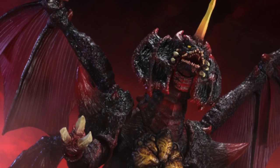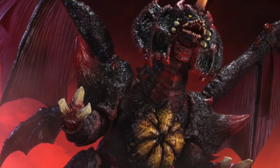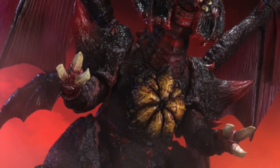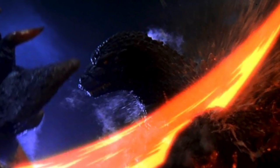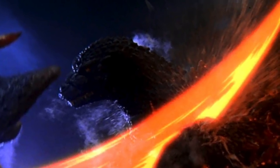Destoroyah has a myriad of abilities shown throughout various mediums, but the main ones presented in the film are the use of his claws, tail, and jaws. The jaws can act as an energy drain by injecting micro-oxygen into the opponent. He also has the ability to produce a beam from his horns, or a form of laser, which is so strong it was shown to cut through Godzilla's flesh. But the most devastating weapon is his micro-oxygen beam — a destructive ray of energy fired from his mouth that vaporizes most organic matter and can even destroy and cut through metals.